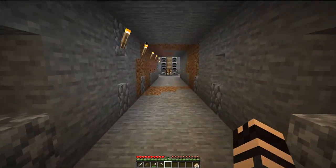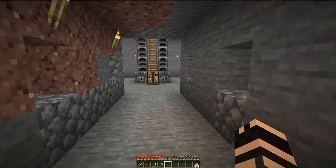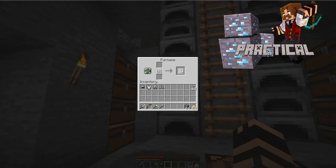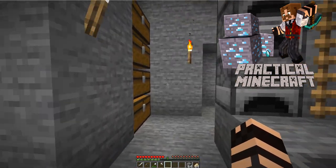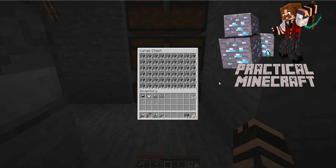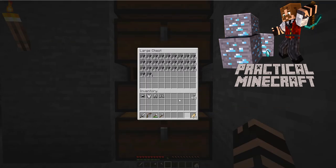So here we are in our mine — going down the trunk with our branches on either side, already complete. Let's take a quick look at how we did. So let's start over here with the cobblestone — we got nearly a chest full of cobblestone that will come in very handy for builds. I smelted as I went, so here I have about a half chest full of smooth stone. One advantage of doing this as you mine is that the experience you get from smelting will help you get enchantments and upgrade your tools as you are mining.